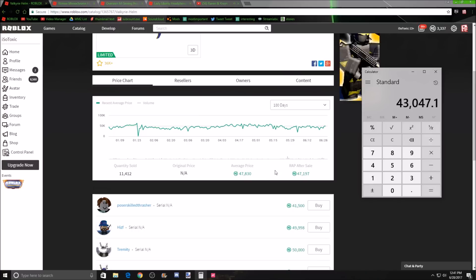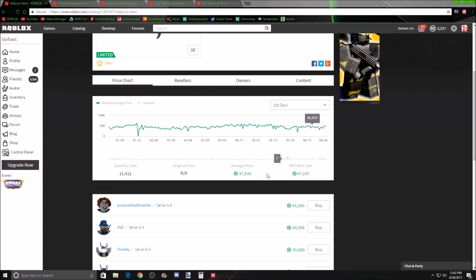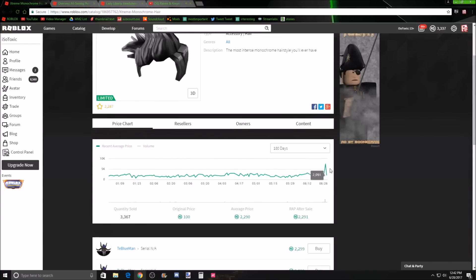People try to ruin items by selling them for one multiple times, which destroys the wrap. Here's the wrap formula: whatever the wrap is right now times nine, plus whatever you're selling it for, divided by ten. If you sell it for one, the wrap drops from 47,830 down dramatically. Do it again — multiply by nine plus one divided by ten — it's already down to 38k. The wrap went from around 50k all the way down to the 20s. That's called an LPP and it really ruins some hats.